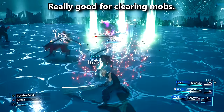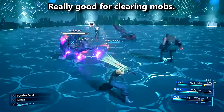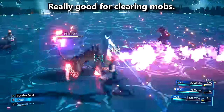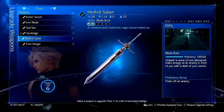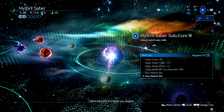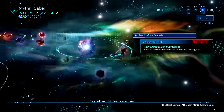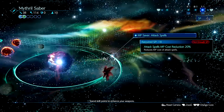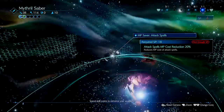The problem with going for a mage build on Cloud for hard mode is that you cannot use items, so restoring MP is a bit tough. Your best bet is to stock up on MP Ups and MP Absorb materias. In the final subcore for Mithril Saber there is a skill that reduces the amount of MP costs towards attack spells by 20%. It's very important to run this especially if you want to do a black mage Cloud build, so you definitely want to save up and try to get this one as soon as possible.